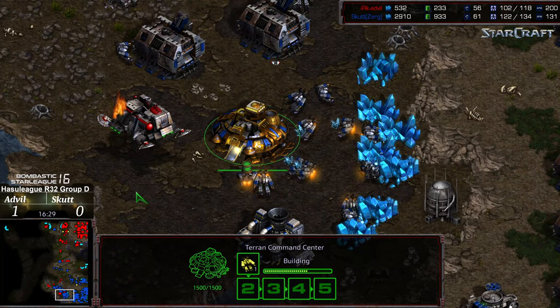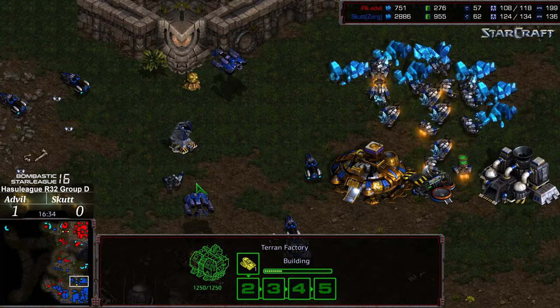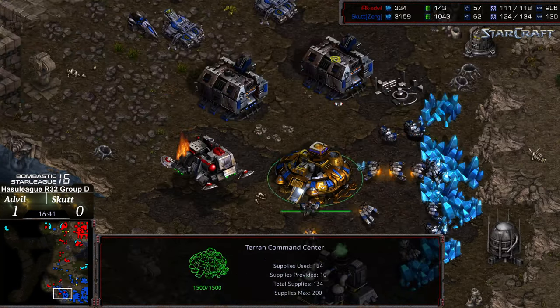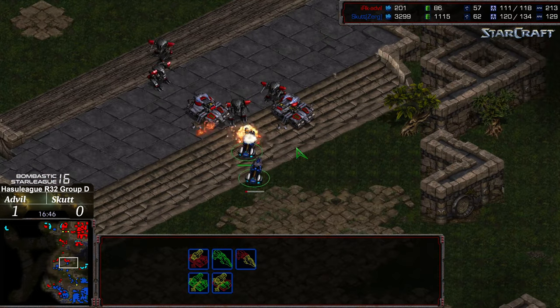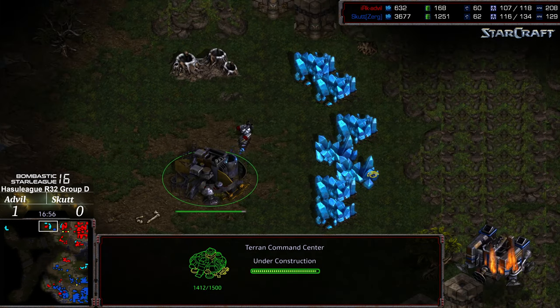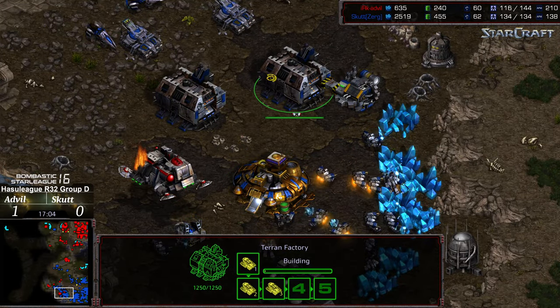A little bit distracted because there's actually an earthquake happening right here — kind of a mild one where I'm located, a little bit of a shake. That's always what happens in Southern California. D-Chain's holding the interior spoke, which is denying additional bases to Scut. Fourth base is up for Advil.